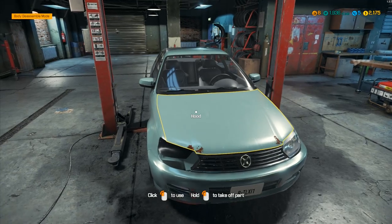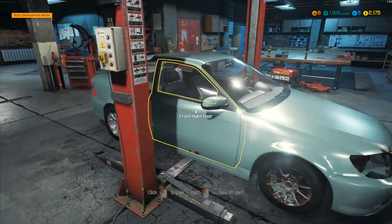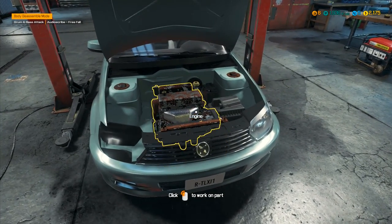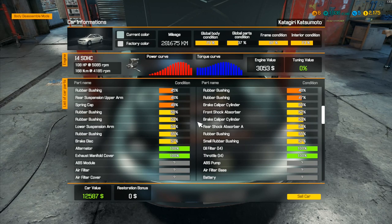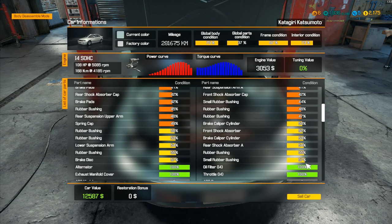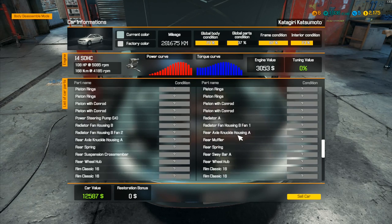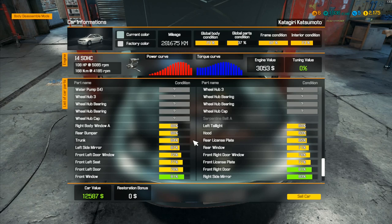Hey folks, it's Frithcar here. We have our car right here - the barn find that we got. I asked you all last week whether you thought I should try to get everything up to 100 on this one or try something a bit lower. Most of you said 75 would be best, and that's what we're going to go for.